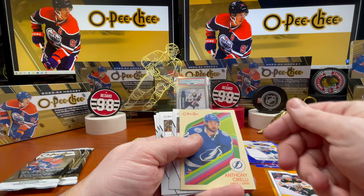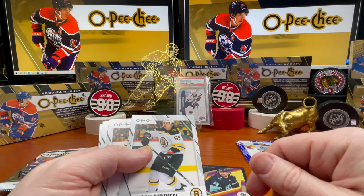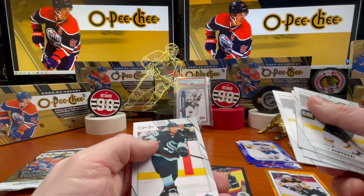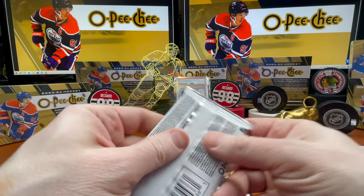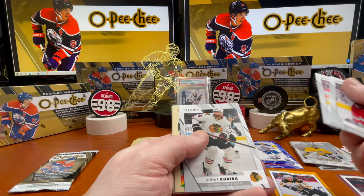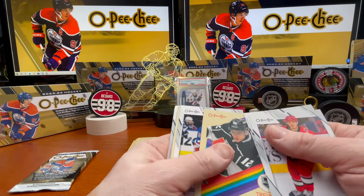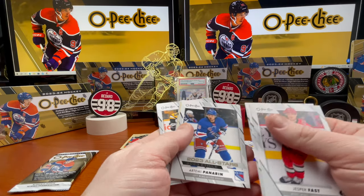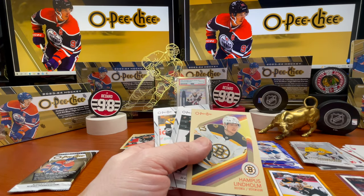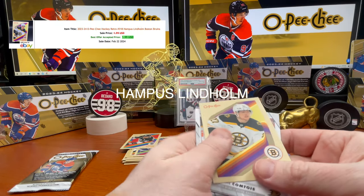Fogel, blue background. Anthony Cirelli, Tyler Bertuzzi, Carlo Colaiacovo, Patrick Laine, Vincent Dunn. Alright, two packs to go. Jesper Fast, Andreas Lee, Juhar Kyra, Trevor Moore. You got the Artemi Panarin all-star. And Hampus Lindholm.